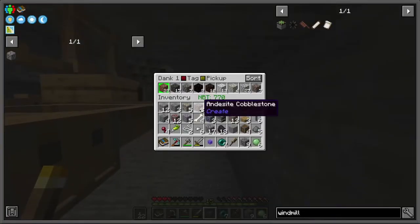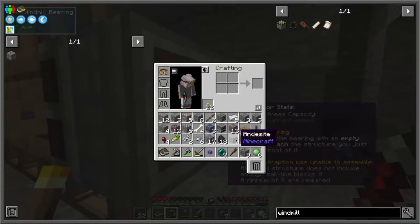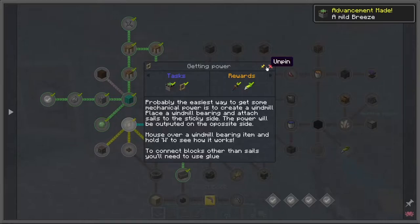Create is just kind of like — it gives you a lot more of what you need, and what you don't as well. It's also a very complicated mod. The windmill bearing is activated, and now we are receiving power.